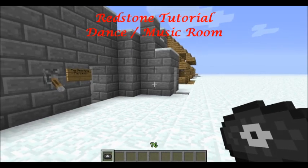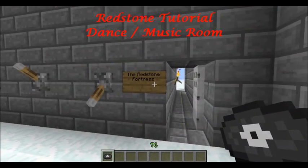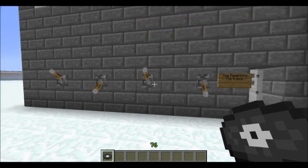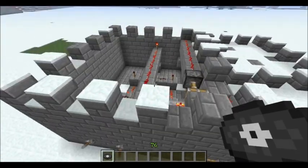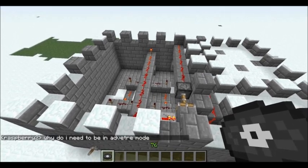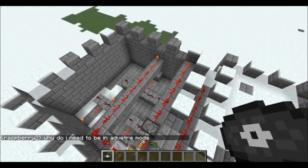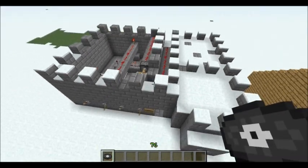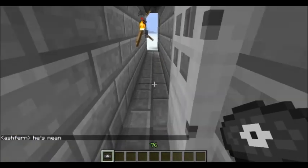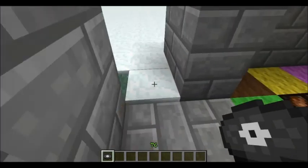Hello everyone. As you saw from that beginning part there, I've put in a new room in what I'm calling the Redstone Fortress. My microphone is not muted. Last tutorial I showed you about my basic lever locking mechanism. And in this tutorial, I'm going to show you about an awesome dance room, which really doesn't involve that much Redstone, but I don't know what else to label it under.